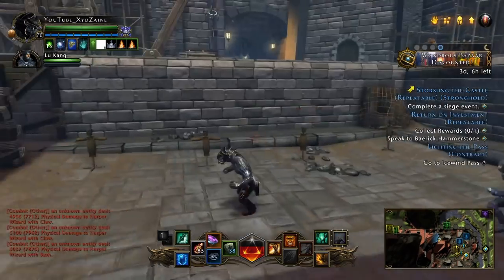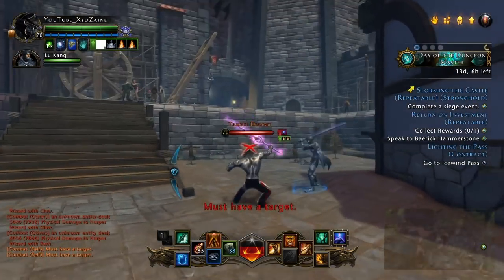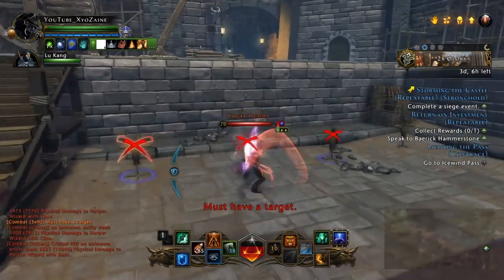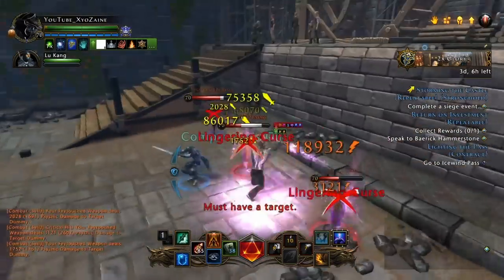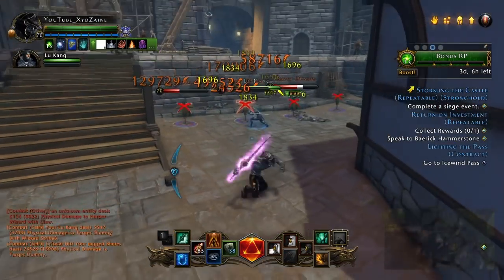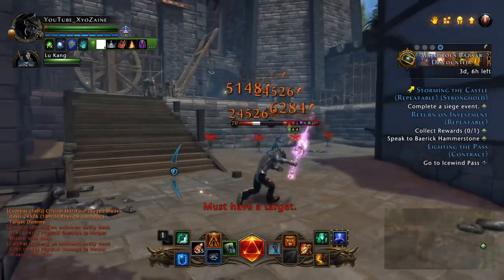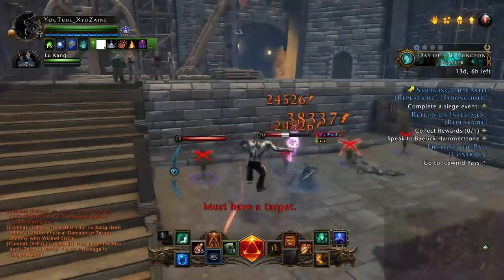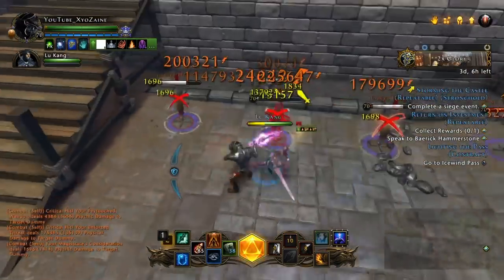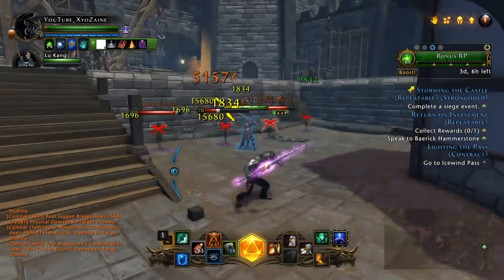Now for the rotation — it's pretty simple. Before you get into a group fight, run in, mark any targets around you, use Enter the Fray, lunge at them, pop your Enforce Threat, and just start swinging. Or you can switch it up a bit: mark your targets, run into the group, swing away, lunge for the bonus damage — and there you have it. That's mostly your AoE, and that's all you're doing half the time.